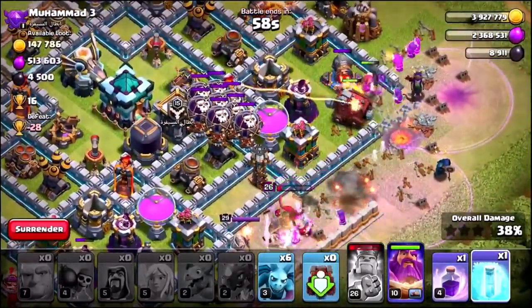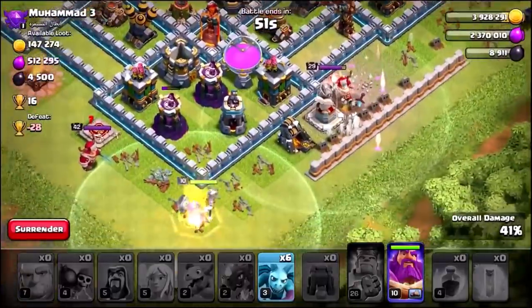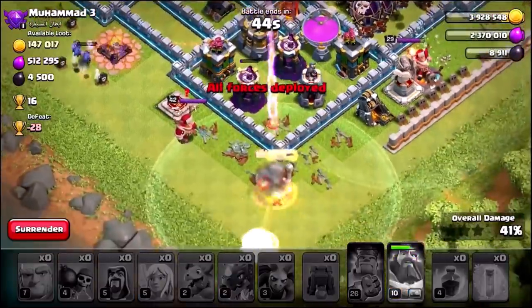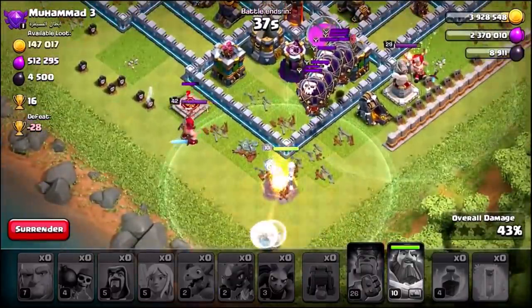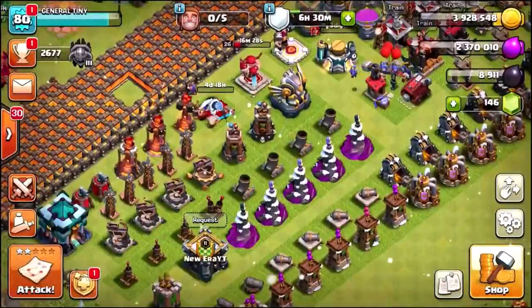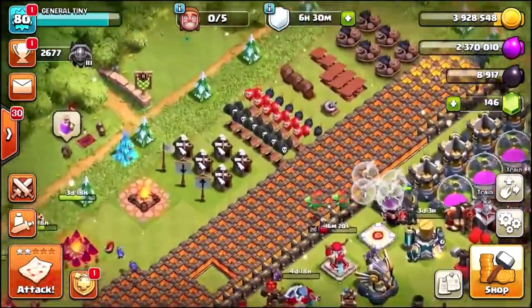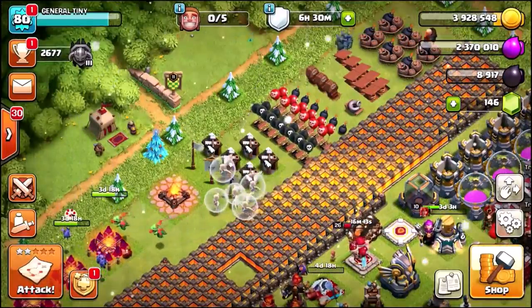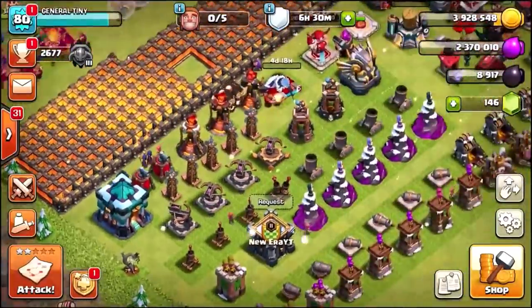A horde of Balloons appears — wasn't expecting that. We get to 41 percent and the Minions take out an army camp. The Grand Warden's ability fires, but as you can see we may have made a big mistake — we couldn't even one-star that base. To be fair, I didn't have my Queen or Royal Champion and the attack strategy wasn't great. We're going to leave this episode here. We'll probably do one video every couple of days on this account as we max out and upgrade the base throughout 2020, trying our best to save this Town Hall 13 and get it upgraded to max level.